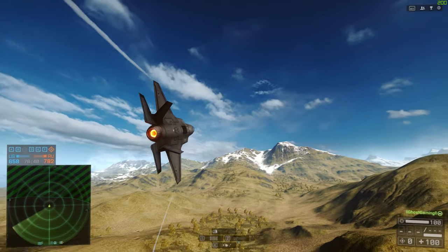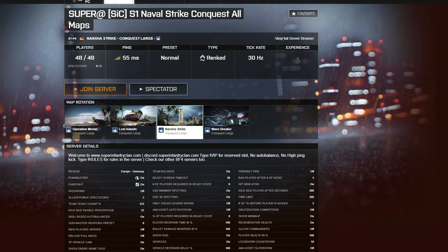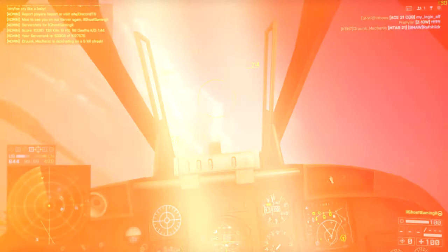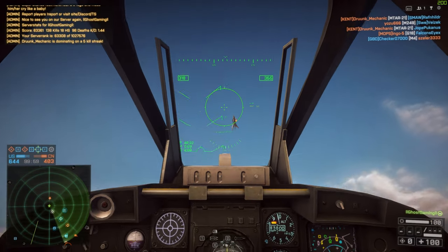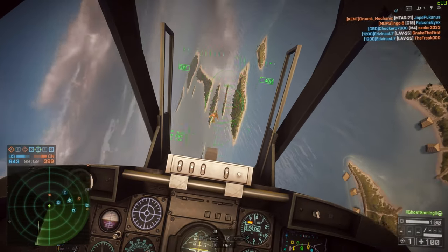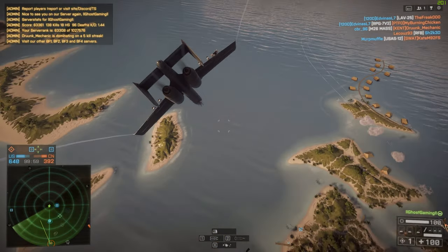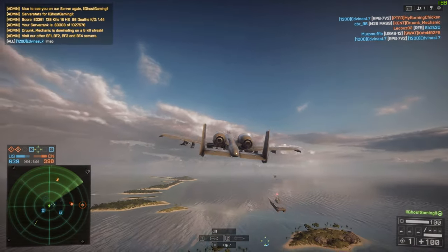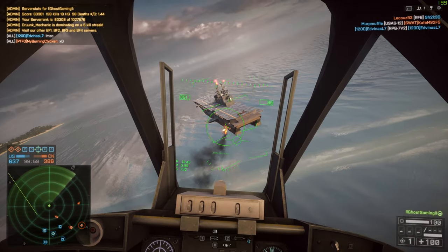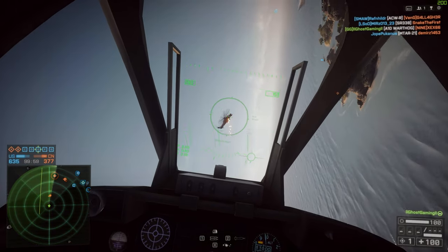And finally, coming in at number one, we have the Super Infantry Clan Naval Strike Conquest server — 48 players and 1,000 tickets. The reason I picked this as my number one is that this is the only server, to my knowledge, that runs the Naval Strike DLC and only the Naval Strike DLC. Naval Strike has always been my favorite DLC. These maps look so beautiful, and three out of the four have attack jets and stealth jets, so lots of opportunity to fly around. Nantra Strike and Lost Islands do not have any AA tanks for either side — this is literally your only opportunity to play in a jet without facing AA tanks.